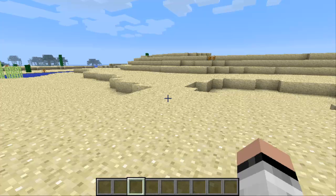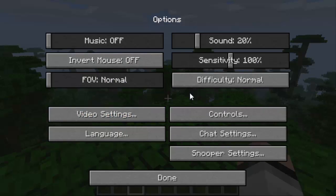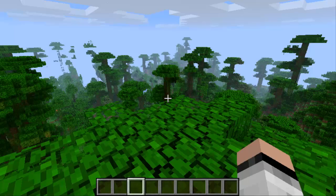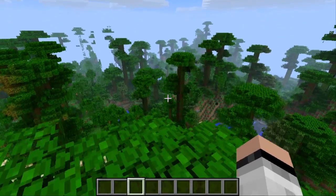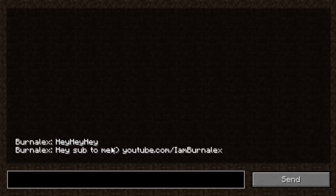Let's check out the controls — go to options and then controls. You can mess around with the controls. The 'Done' button does seem to be overlapping the controls at the moment, but you can see F4 is to open up the options and F6 will open up the last chat you were on. That is basically it about this mod — it's really awesome.